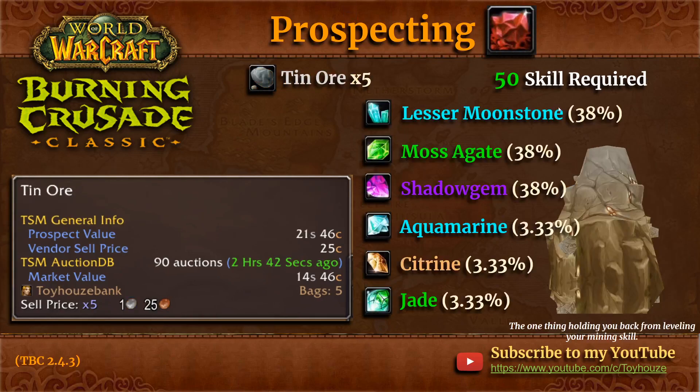Now let's move over to tin ore — the one thing holding you back from leveling your mining skill. Whenever you're trying to level your mining skill, tin is the only thing that'll get you over to iron and it just seems like tin is nowhere to be found. Tin has a couple different gem options: the most common are lesser moonstone, moss agate, and shadow gem. You can get more than one of these common gems, and then there's a chance at rares such as jade, citrine, or aquamarine. Looking at the prospect value versus market value, tin does look like a good money maker — I personally purchased a ton of tin ore before The Burning Crusade released and made a ton of gold prospecting it.